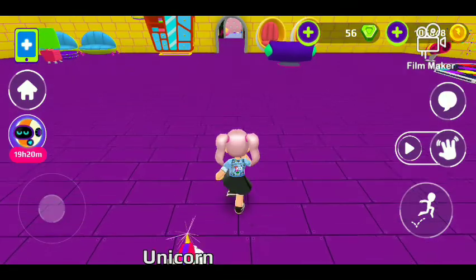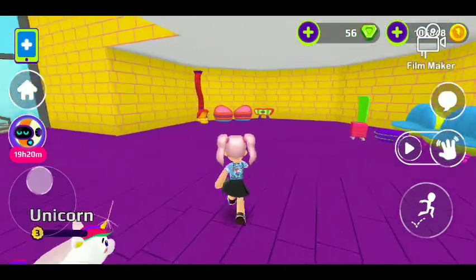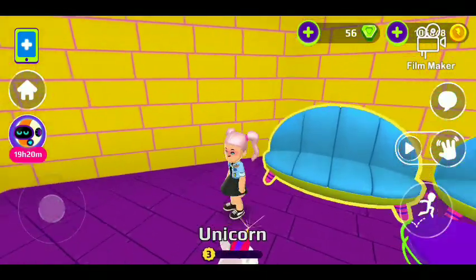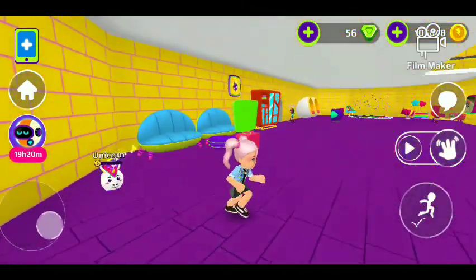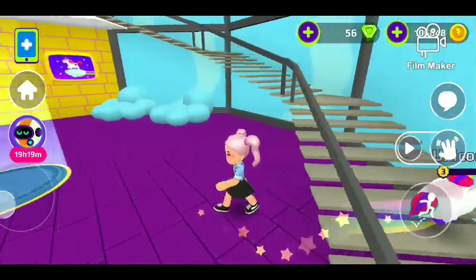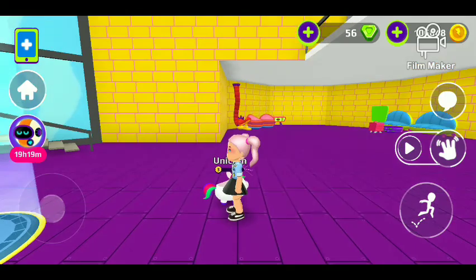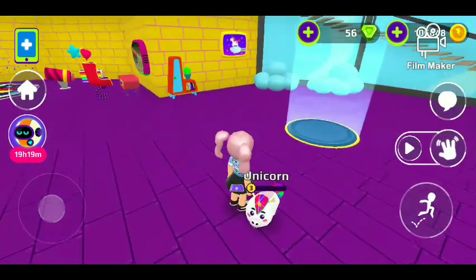So this is my house — wait, what is happening with my cursor? Look, I'm not moving it and it's still moving! What the heck? I hate glitches. Okay, I just need to get out of the house to fix it. A few moments later — alright, nothing will come between our house tour now.